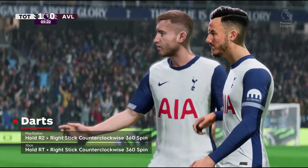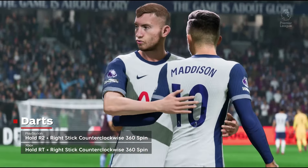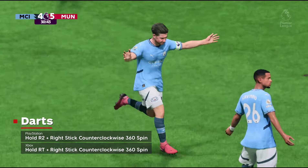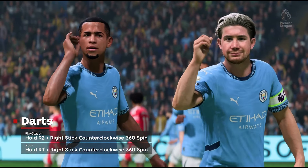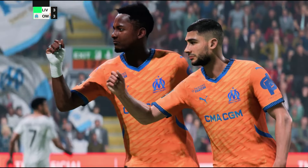Richarlison's teammate James Madison made the darts celebration famous and FC 25 is hopping on the trend by adding it to the game. To do Madison's Signature Celebration, hold down the right trigger or R2 button and spin your right stick in a counterclockwise 360 degree rotation. Just don't do it with Neil Mopé.